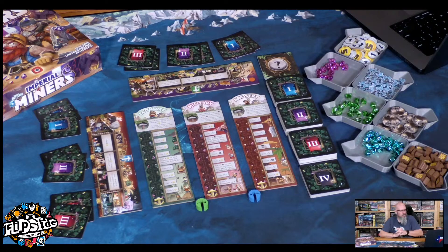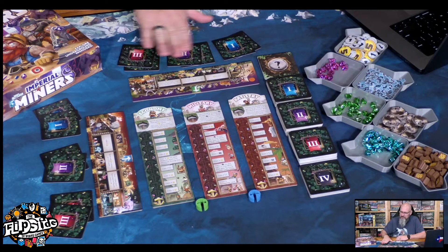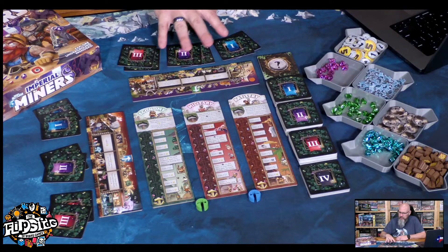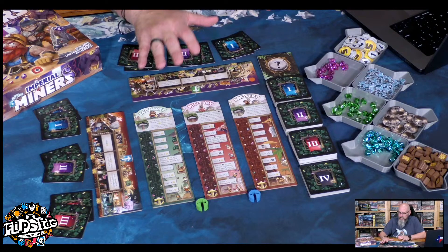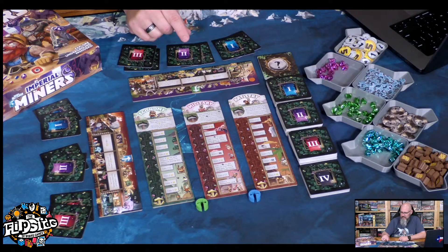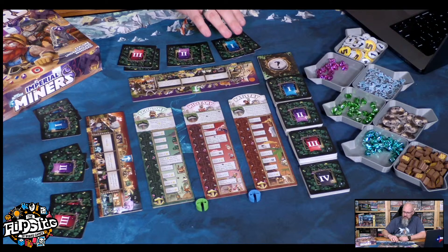Here is a two-player game setup of Imperial Miners. In the setup part of the rulebook, there is a manner of drafting where you can choose which cards you pick from these decks — that's probably a little more for experienced players with this specific game. But there is a simpler option: instead of drafting, you just take two 1s, two 2s, and two 3s. These are all different level cards — you're working down, with level 1 at the top and level 4 at the bottom.